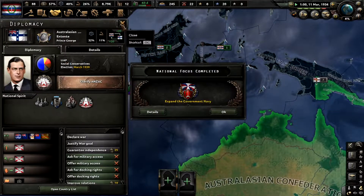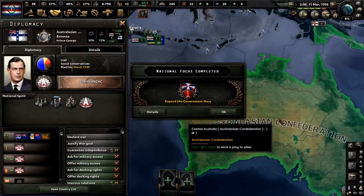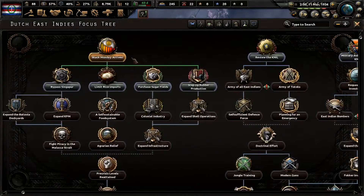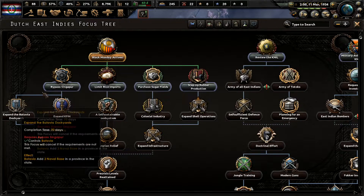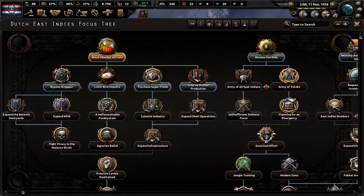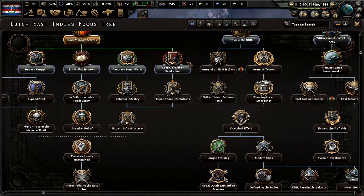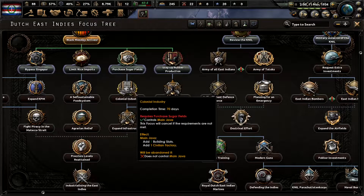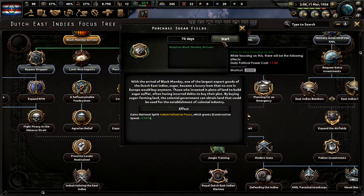I need to keep an eye on what's happening here. I think there's a way they can get kicked out of the union without joining the Third International — that would be my preference. Black Monday arrives, so we could go down here and get more naval bases, but that's a waste of time. We don't have enough days before the revolution. Construction speed would be nice, so I'm going to go straight for construction speed and rush that civilian factory.